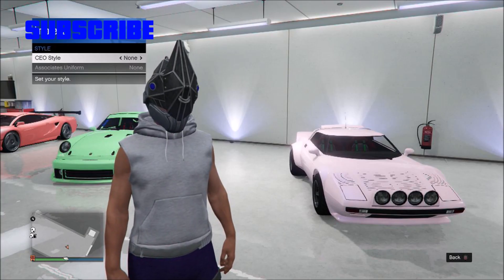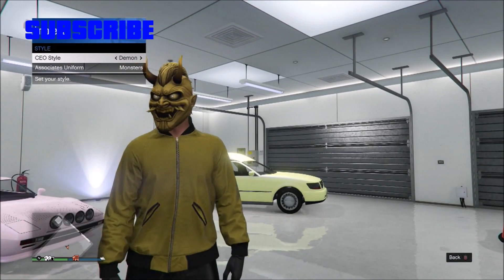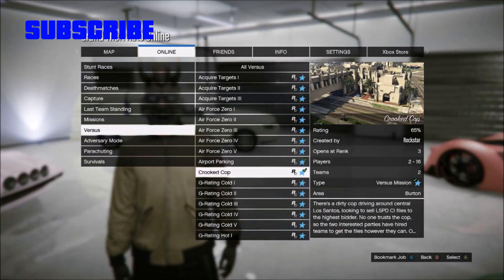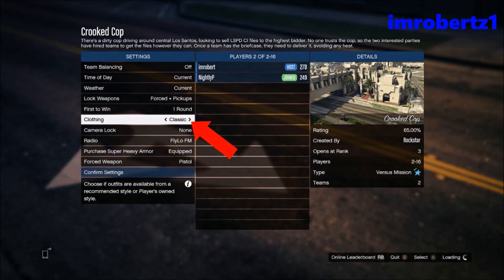Let's get right into the video. The first thing you need to do is start a CEO, go to management style, and switch the outfit one to the left. Once you're on demon, go to Jobs, Play Jobs, Rockstar Created, Versus, Crooked Cop. You'll need one other player to do this glitch. Set the outfits to classic and start.